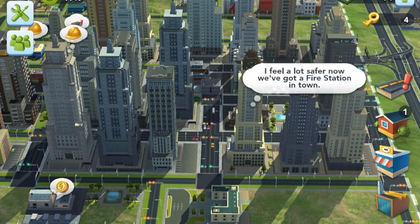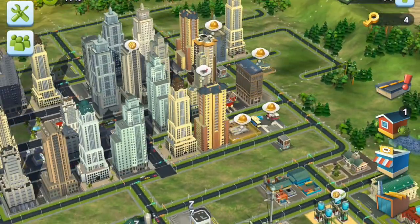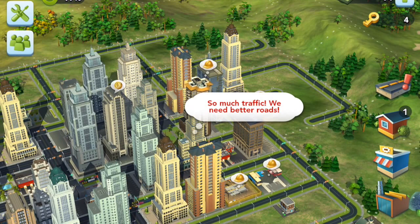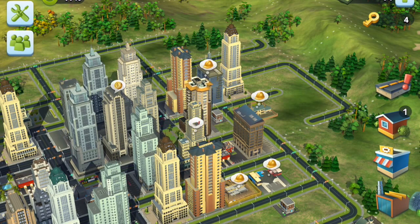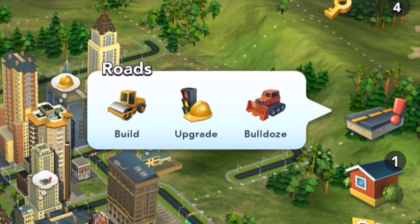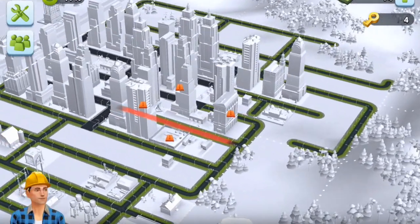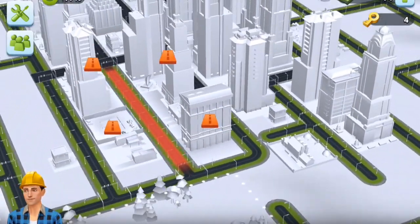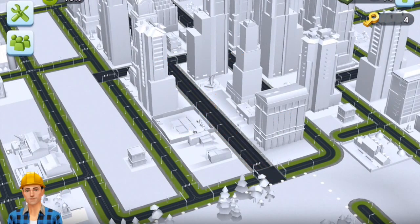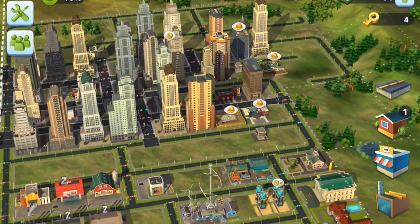These things that are popping up are the thought bubbles of your sims. And if you click on them — we've got a problem over here. So much traffic, we need better roads. If you look over on the right, you see this sign with an exclamation mark means I have to upgrade a road. Now it shows you the roads in red that need upgrading. That's because I just finished building this building — there's now more people, so I need to upgrade the road. So that's done. Everyone should be happy again.